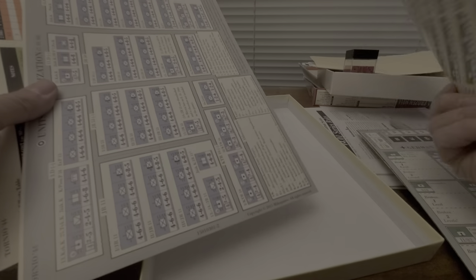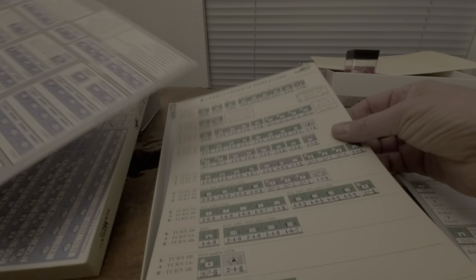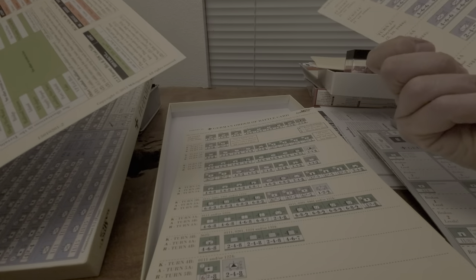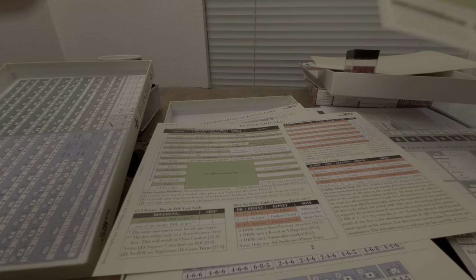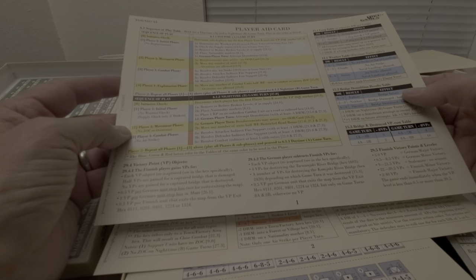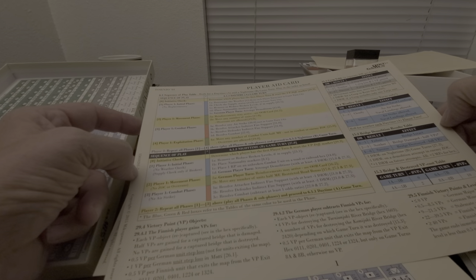Unit organization charts on both sides for scenarios, by the looks of it. Battle cards. Finnish order of battle. And then two player aids — terrain, indirect fire, combat. Combat cost table. And then a player aid with a sequence of play in it.